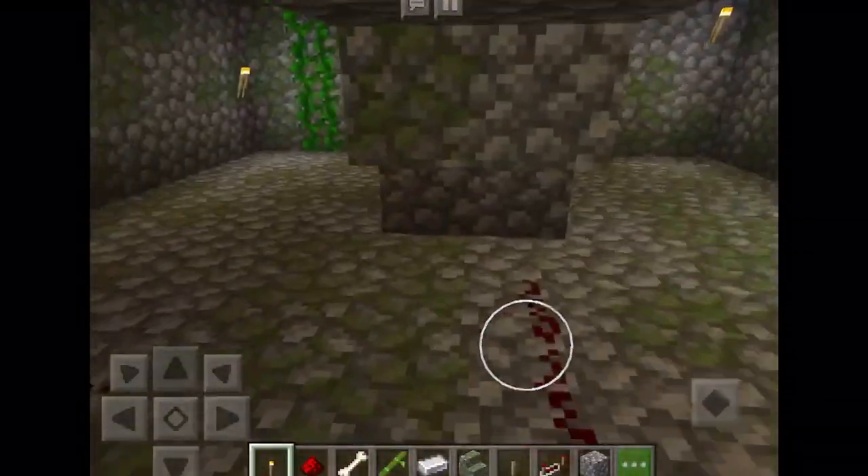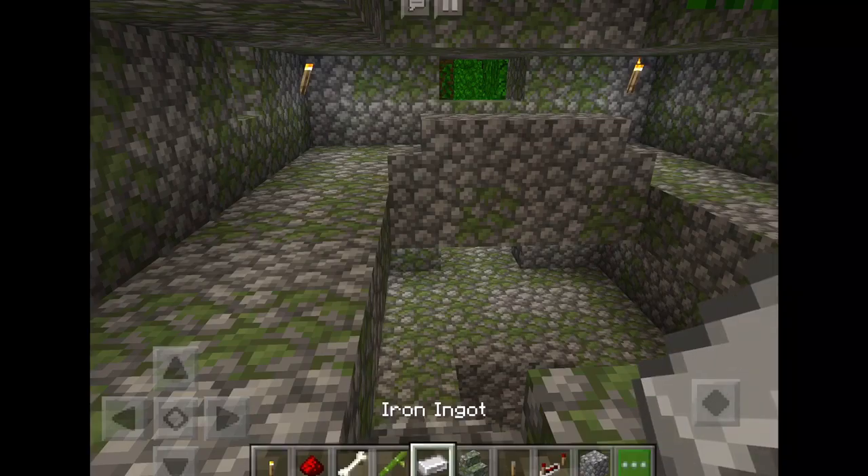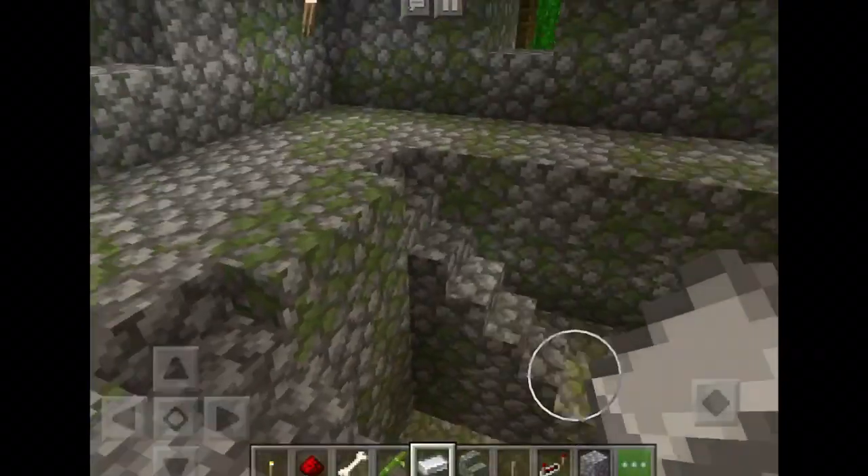Once you've done that, the room should look something like this. You will want to remove the tripwires and all that stuff. We're going to start work here — it's really important you have shears, because we're going to be using vines as a system of traveling up and down.